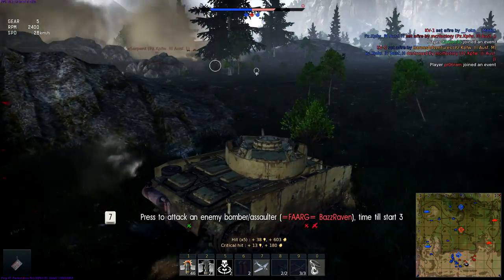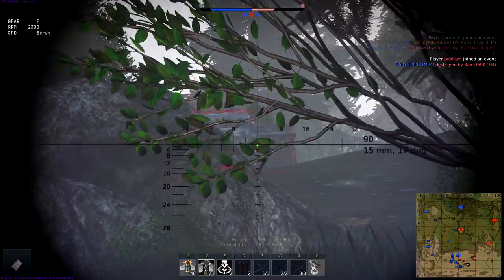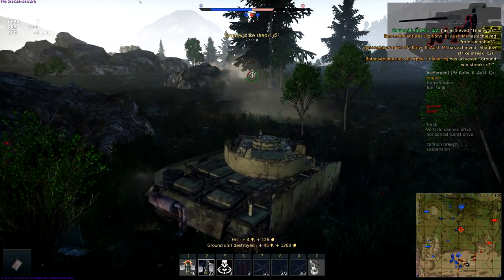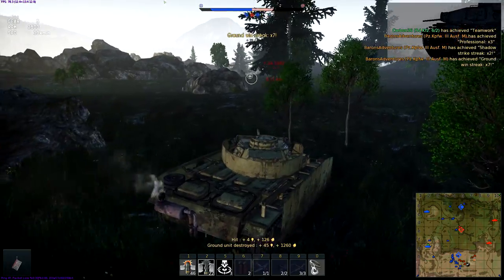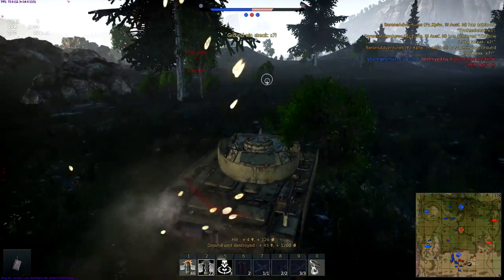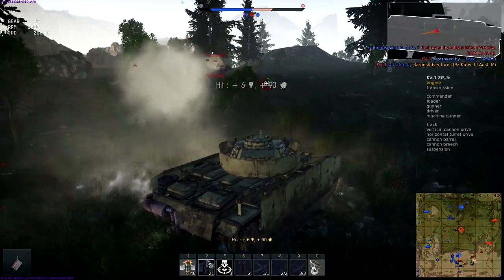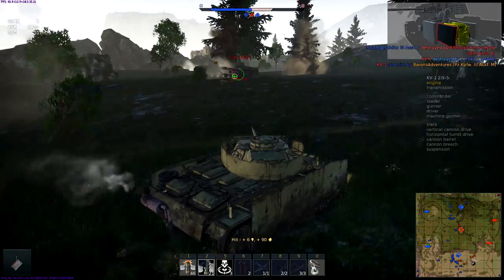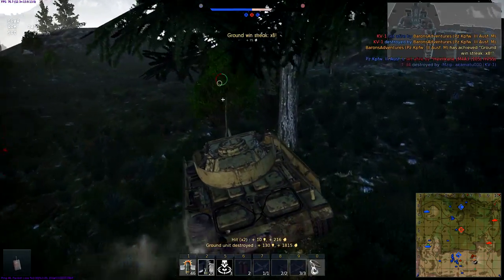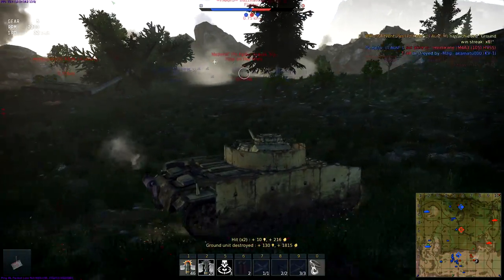We don't really want to spend too much time on him — we want to go for the player controlled tanks. Ground unit destroyed — look at that. Just right through, hit two crew members and knocked out the engine, and that was enough to knock him out. So we're on a really good spree right here. Three players, a number of AIs. Just racking up those kills. We're just going to continue flanking in a completely overly aggressive way.